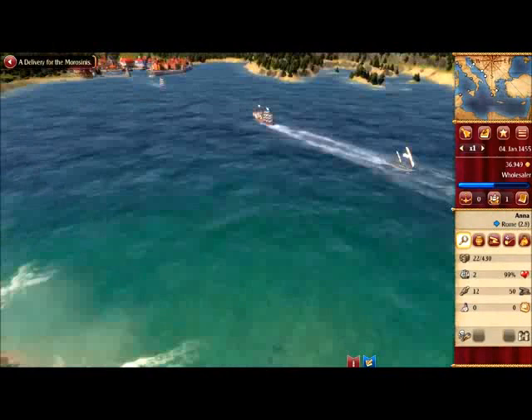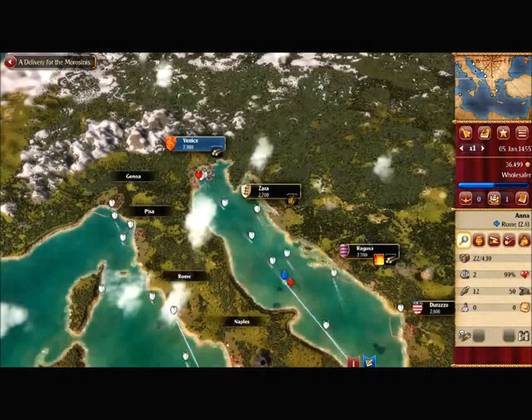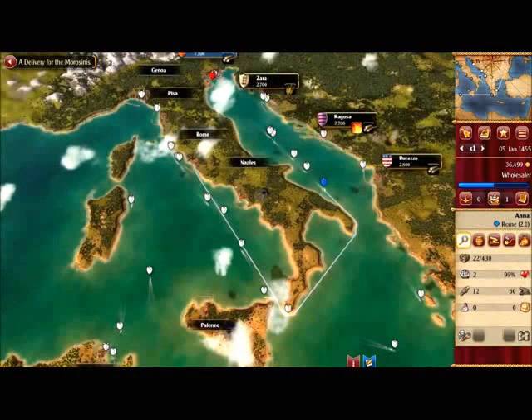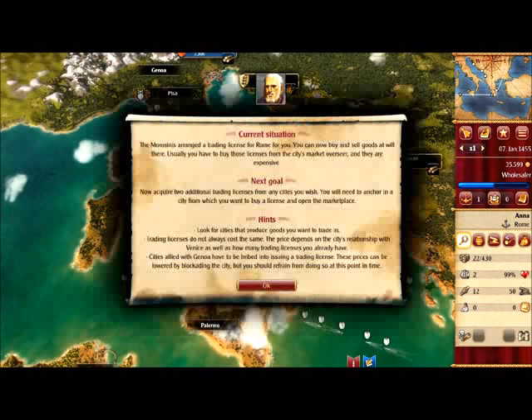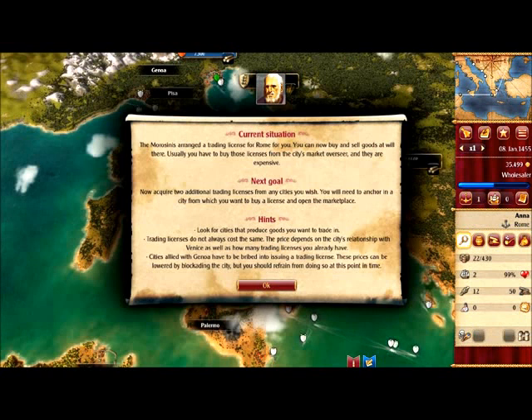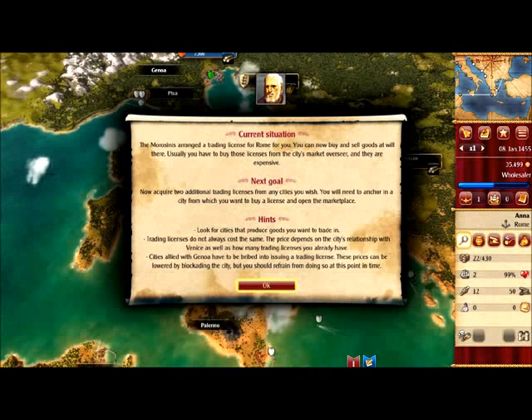I just want to see my ship — nice! The Morosinis arranged a trading license for Rome for you. You can now buy and sell goods at will there. Usually you have to buy those licenses from the city's market overseer and they are expensive. Now go out and get two more trading licenses from whichever cities you wish.